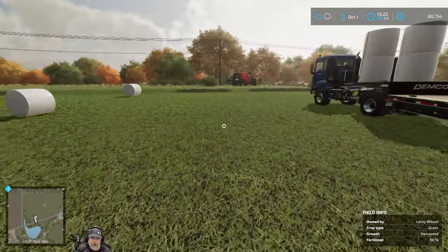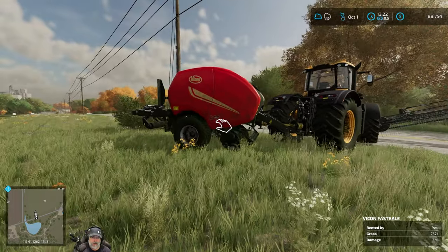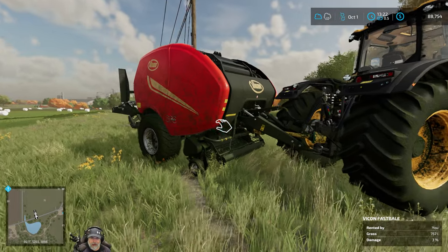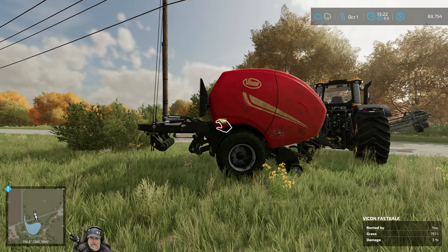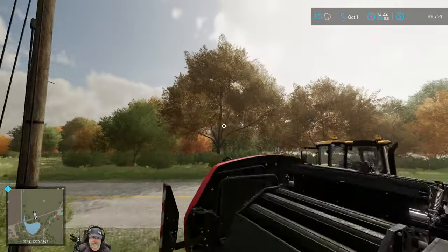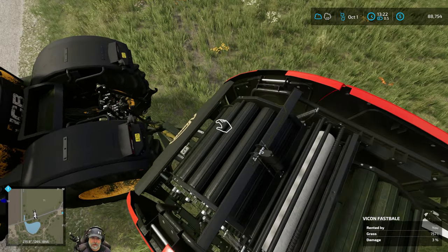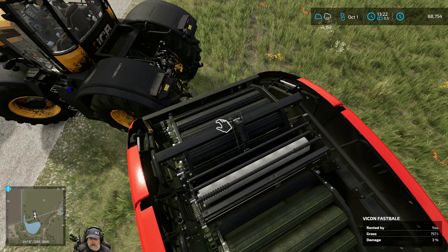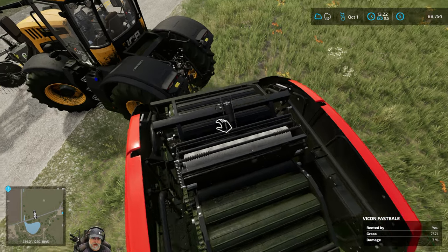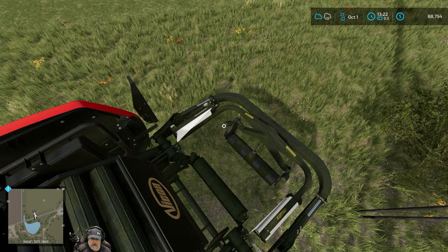Here's what I did: I put the fast baler on the back. The fast baler is capable of wrapping small round bales without stopping. The way it works is it has two chambers — a front chamber and a back chamber. When the bale is full it pops out into the second chamber so it can keep going, and then the second chamber pops it out and rolls and wraps it up.